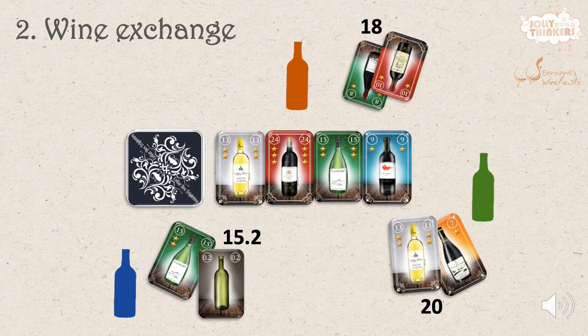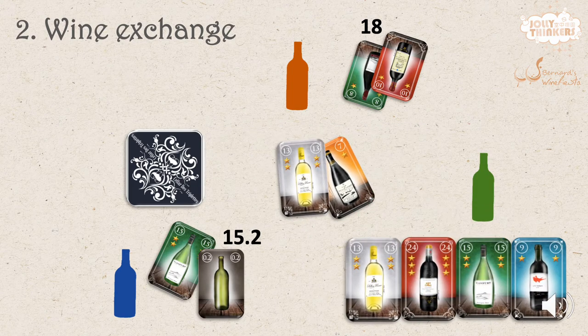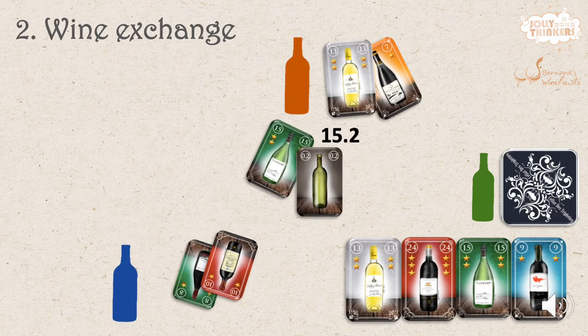The wine exchange then follows. The highest bidder wins the wines in the market and replaces them with his bid. He also takes the coaster. The second highest bidder then takes all the wines from the market and replaces them with his own bid again. The exchange continues until everyone who has bid receives their new wines.